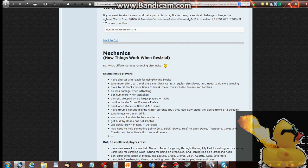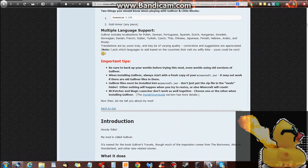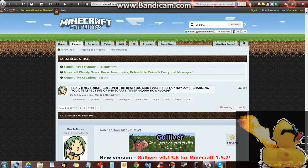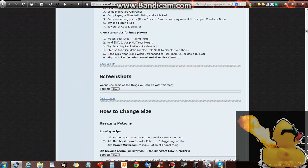I'll put the links in the description. So you want to download the Gulliver mod, or whatever mod you have. You have to make sure it's the same version.